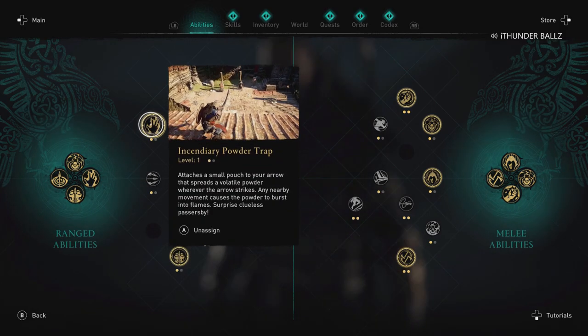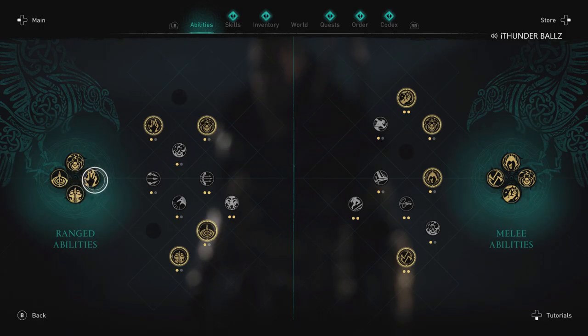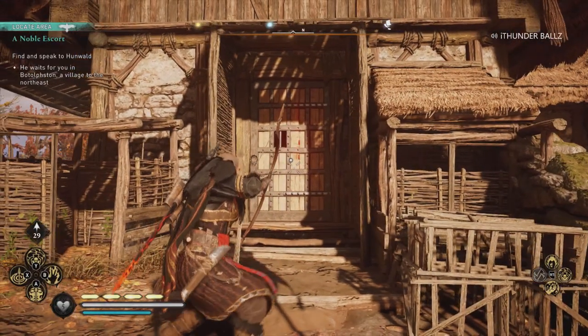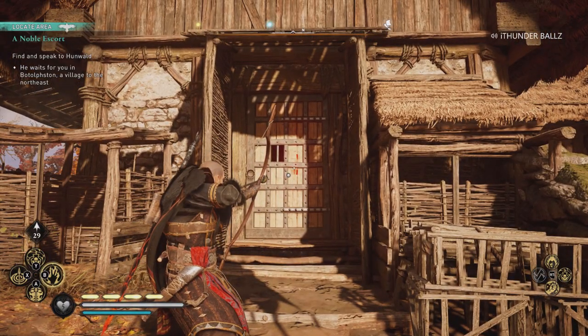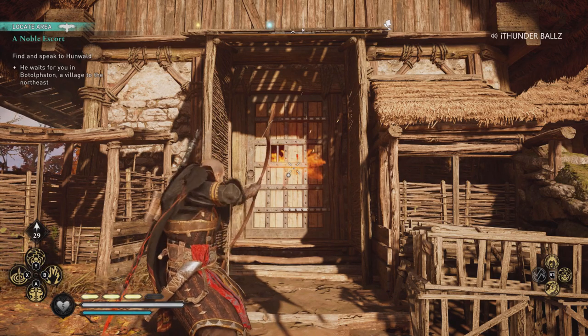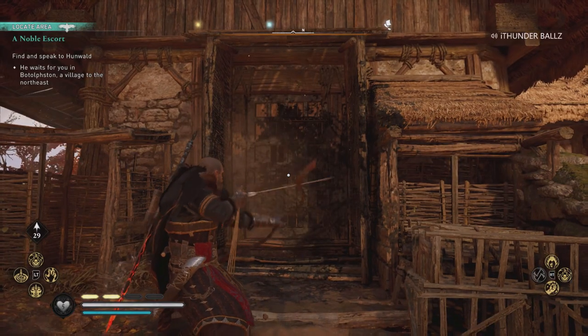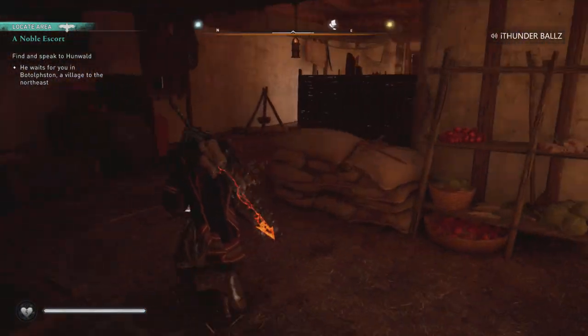Come to your abilities — the incendiary powder trap. I have it bound to my ranged abilities. Make sure you've got an adrenaline slot. Come to the door, place your incendiary trap, shoot it, and then shoot it again. The bomb will go off and voila, you can get inside — you don't need a key or to find an opening through a window or whatever.